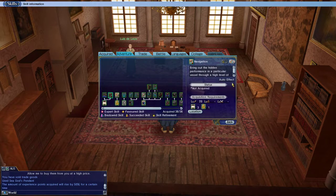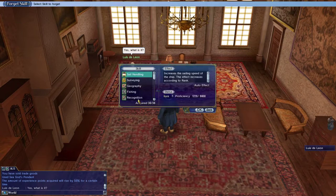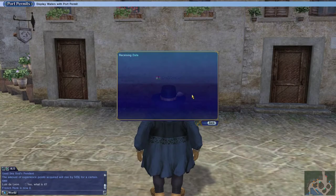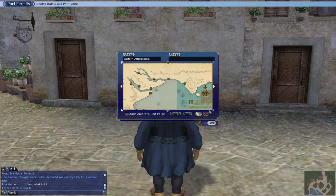In case you're wondering what navigation does: it says 'bring out the hidden performance of particular vessels through a high level of skill and handling of a ship' — so as you drive a ship around, it happens automatically. Now we'll have to go to Bahia at some point. I don't know where Bahia is exactly — I think it's over here somewhere. We'll have to look that up.